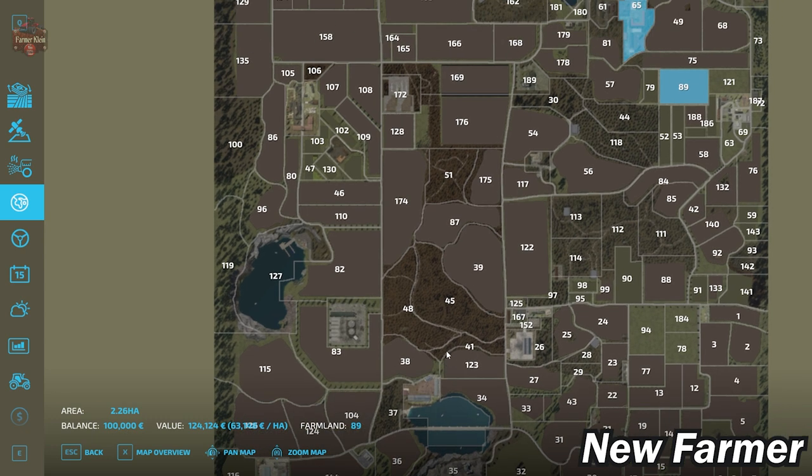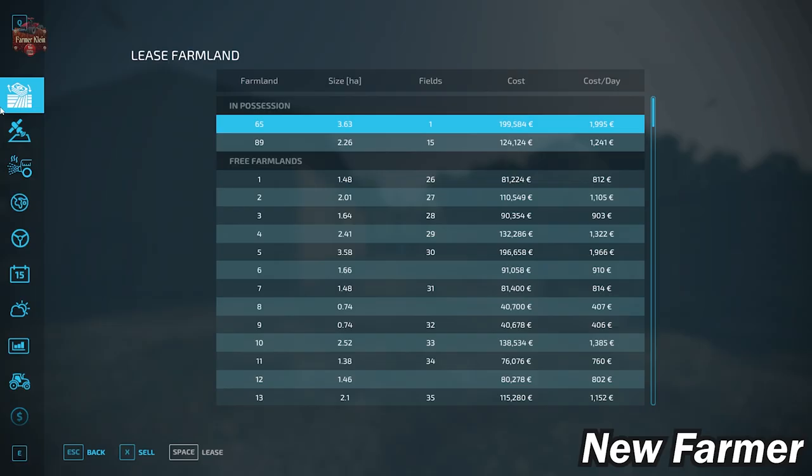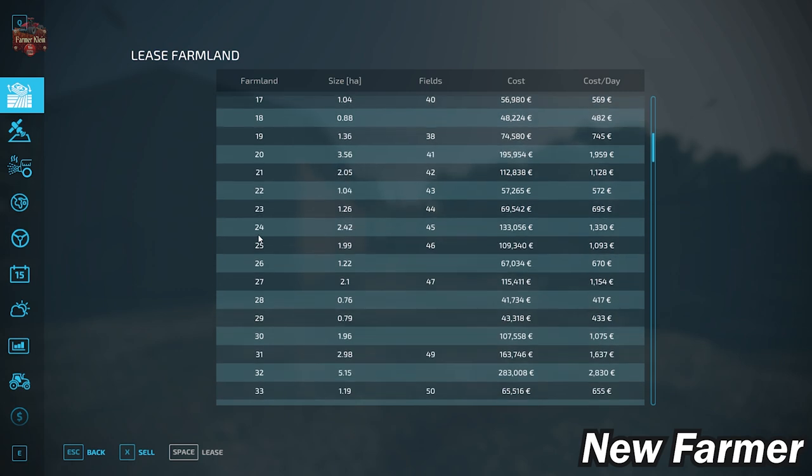Everything you see is going to be buyable. There is a biogas plant located right by Farmland 83; that is not buyable land — you will have to buy the production. I will note that if you do buy the BGA, you cannot sell it. The Farmland Lease Screen shows all buyable farmlands, how large they are, whether they include fields, which fields are included, and ultimately how much that farmland will cost.